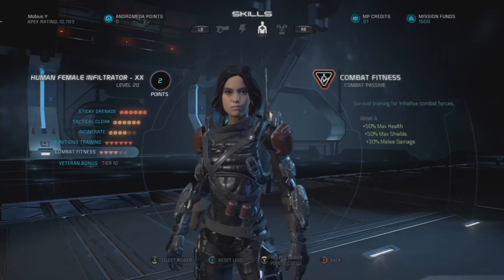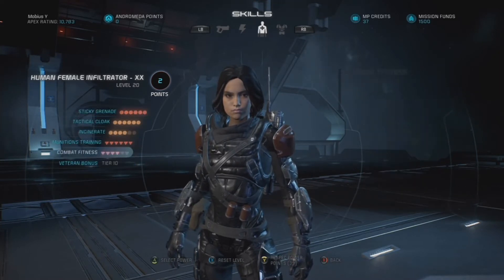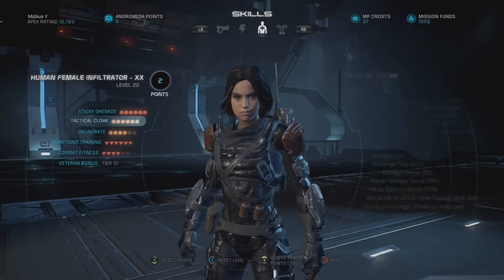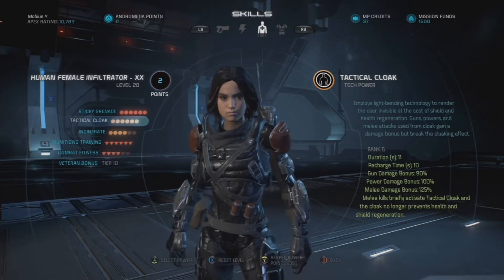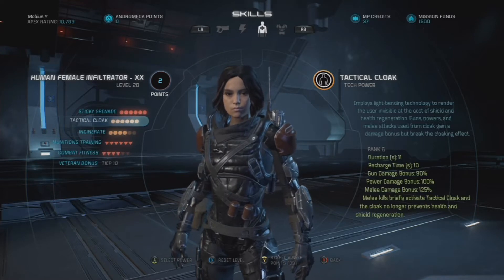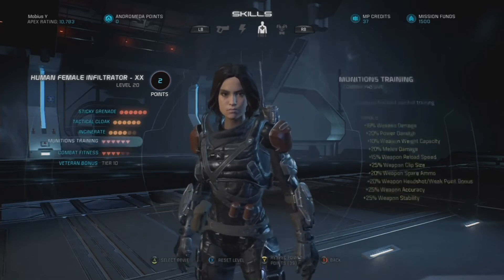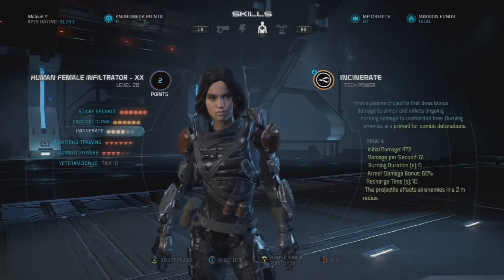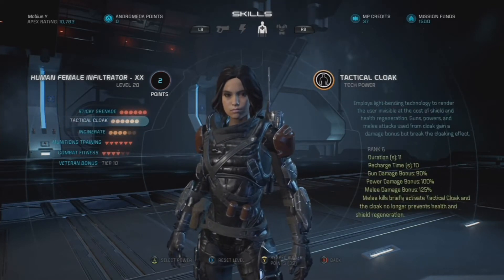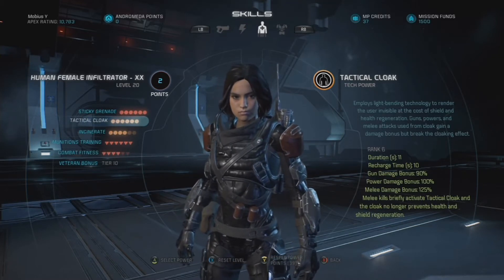So today's two-parter is yet another character build, and we're looking at an oldie but a goodie — a human infiltrator, an absolute powerhouse of a character. Being an infiltrator, this character is largely defined by its signature power, Tactical Cloak. Infiltrators were originally created in Mass Effect to have a combination of combat abilities like Soldier classes and tech abilities like Engineer classes, and that was the case in the very first Mass Effect. But it wasn't until Mass Effect 2 where the infiltrator class became defined by the Tactical Cloak signature power.